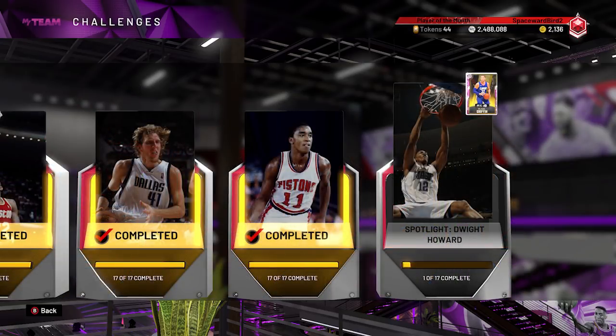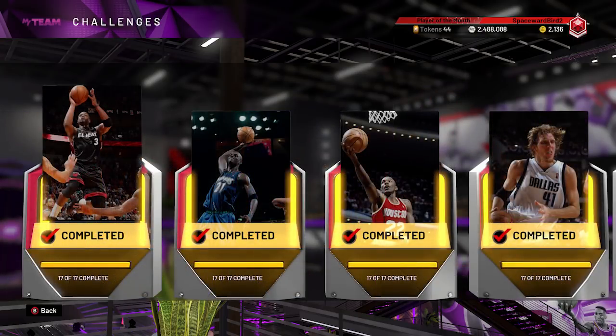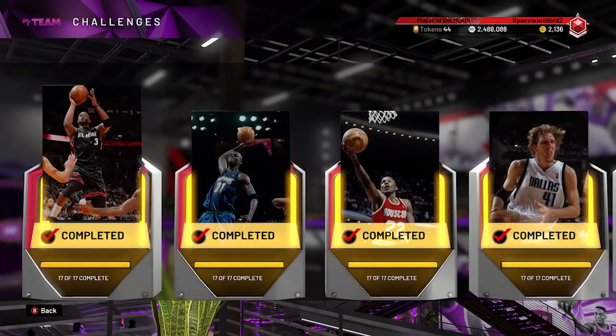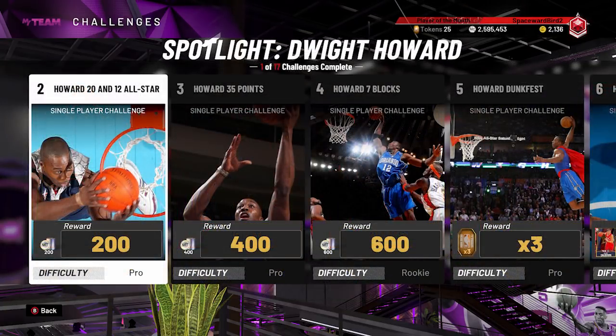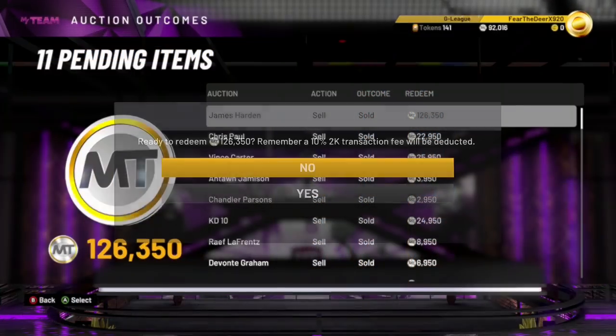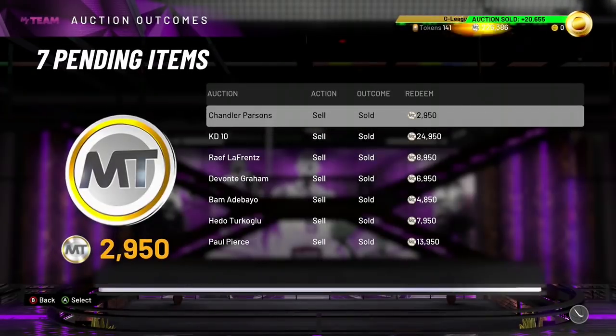Best on a tight budget would be the Wade and KG Solos. For both, you need around 100,000 to 115,000 MT each. That is MT you'll need to buy the cards for each set. For the Isaiah Thomas Spotlight Solos, you'll need around 150,000 coins. For the Clyde Solos, you'll need just under 200,000 coins. For the new Dwight Solos, you'll need around 205,000 coins. And for the Dirk Spotlight Solos, you'll need over 300,000 coins. Now, buying these cards for each set, you are not locking them in — just kind of borrowing or renting them. Because once you run through these series of Solos, you can sell them back in auction and still collect all the rewards.